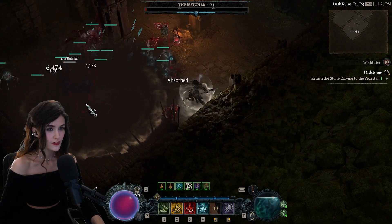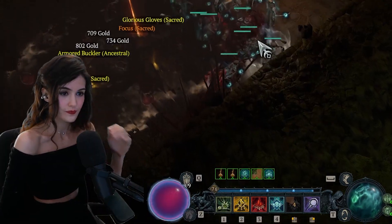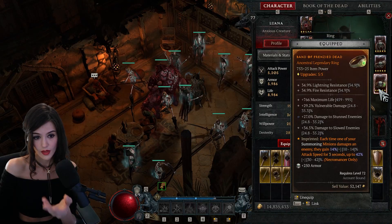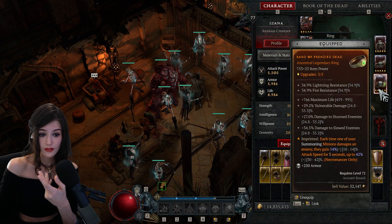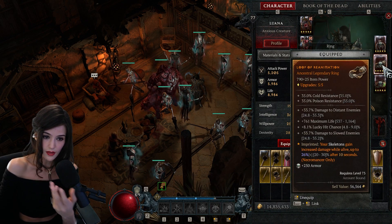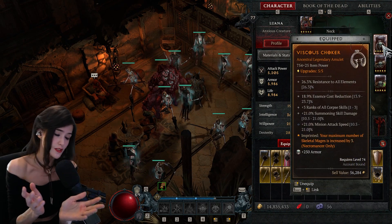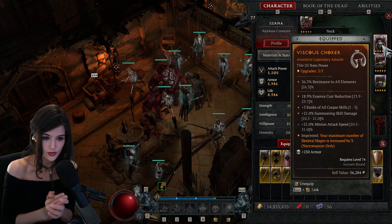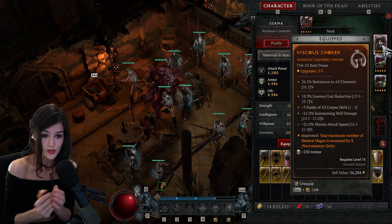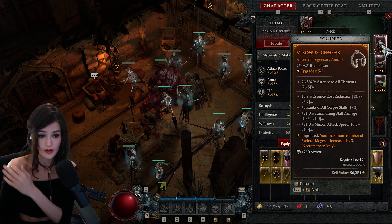Just finishing him off - easy! For rings, I use life, damage to vulnerable enemies, damage to slowed enemies, and maximum life. For the amulet, this one is almost perfect. You should always use something similar - three ranks in Corpse skills, 21% summoning skill damage, and 21% minion attack speed.